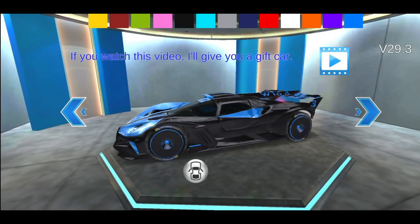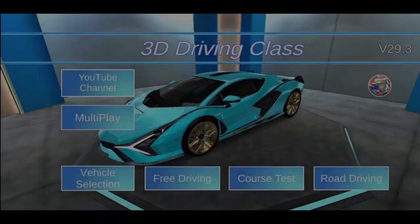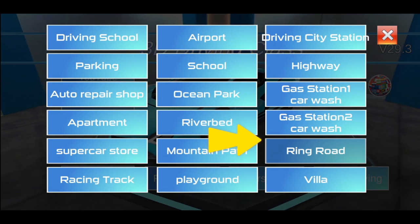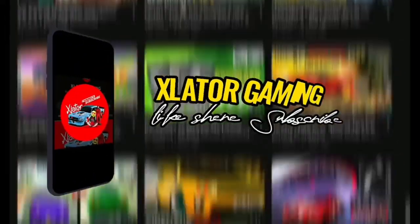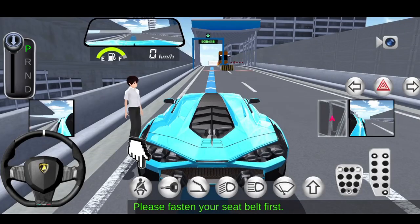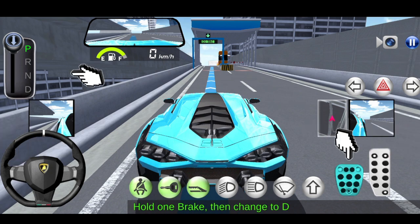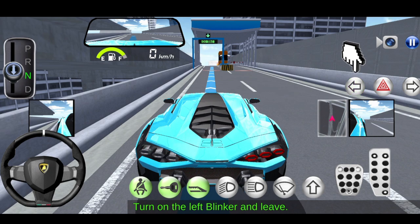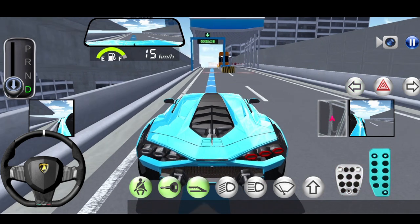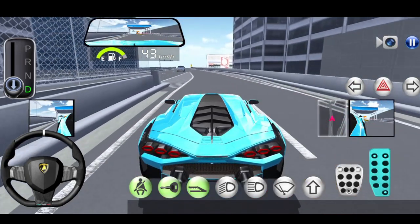Hello friends, welcome back to 3D Driving Class. In this video I unlock a gift box car. Let's go to the video — watch carefully and subscribe to my YouTube channel. Choose ring road, enter the car and go to the box place. Watch the full video, friends, don't skip. You have passed the entrance office — drive safely.